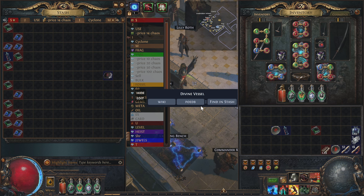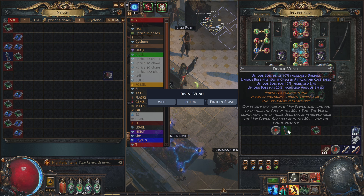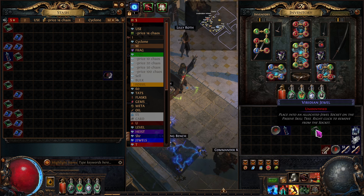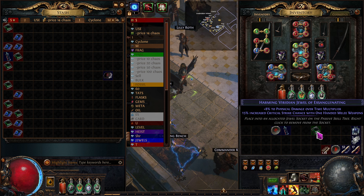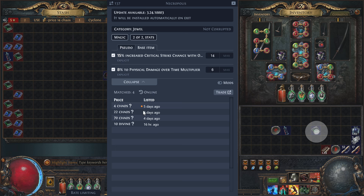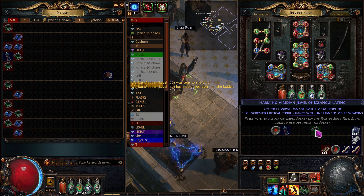You can also press Shift+F1 and open the item in the wiki page — it brings you to the official PoE wiki, not the Fandom site which is out of date. That's really cool. For regular price checks, you can price check an item as unidentified, or identify it first and do a quick price check. For example, on a jewel, you could probably sell it for one or two chaos and people might buy it.